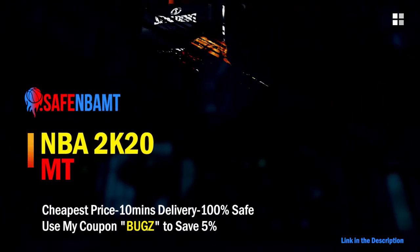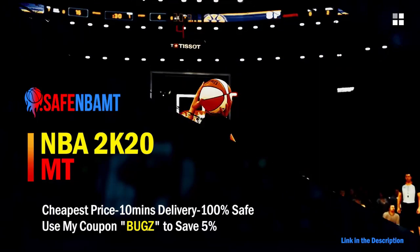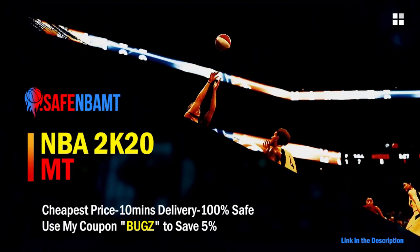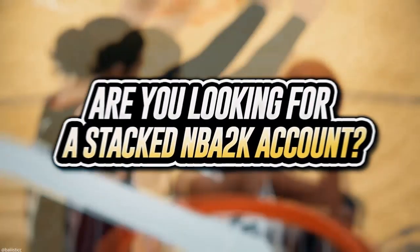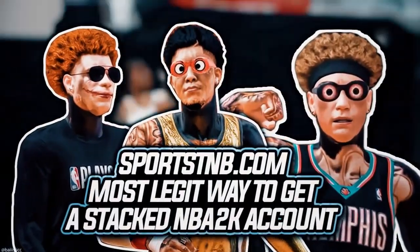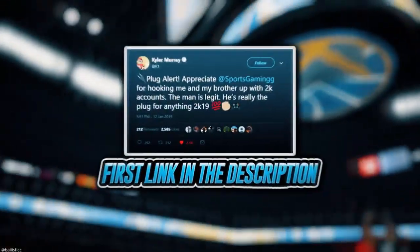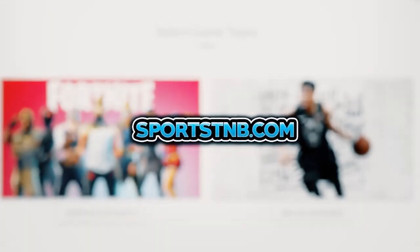If you want cheap, fast, and reliable NBA 2K20 MyTeam coins, head over to nbasafe.com and use code 'bugs' for five percent off at checkout. If you need to get 12 and 0 done, check out my second sponsor Rose NBA on Twitter for a quick purchase. For a stacked NBA 2K account with max badges and more, visit sportstmb.com — click the first link in the description.